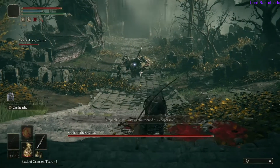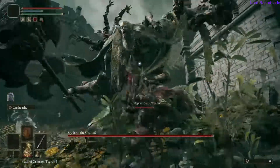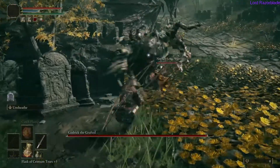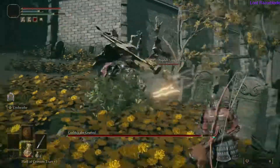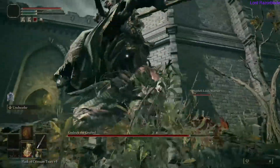On to the fight — how strong you should be: I'd recommend you gauge what my health, FP, and stamina are, depending on which class you are obviously. I am a samurai, and my main ability is the Unsheath ability, or if I want to use the bow with the mighty shot — I just use the Unsheath ability to get some quick shots in. I always have about six flasks for health and at least one flask for FP as well.